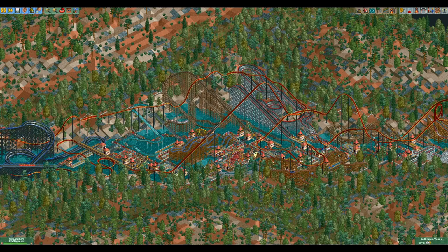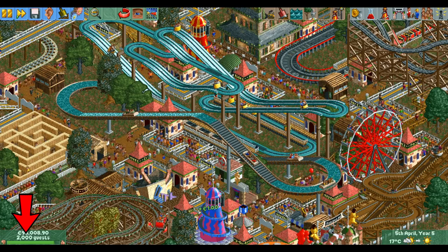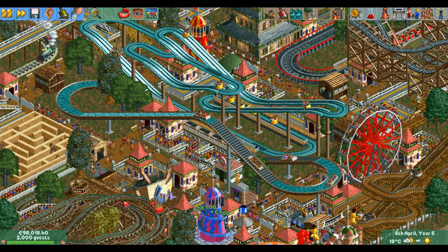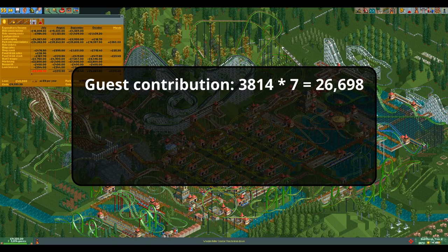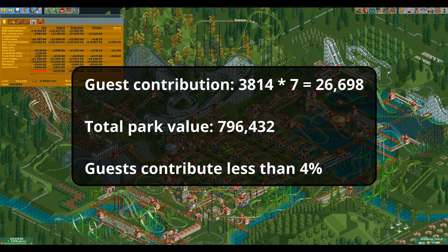The park value consists of two different parts: one very simple part and one quite complicated part. The simple part is the number of guests in your park multiplied by seven. So if you have 2,000 guests in your park you will get 14,000 park value from that. This contribution is pretty much negligible in almost all parks. This park has a little over 3,800 guests which contribute about 26,700 park value, but the total park value of this park is about 800,000 — meaning that guests contribute less than 4% to the total value.